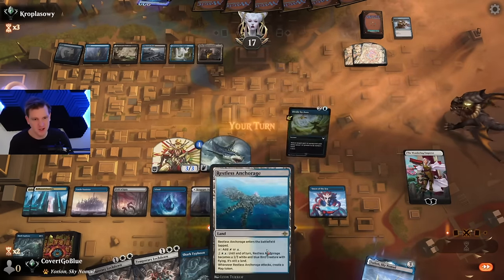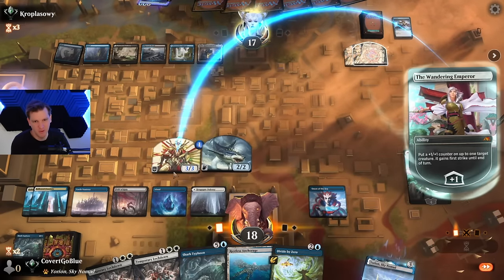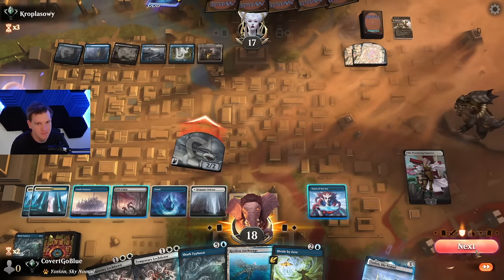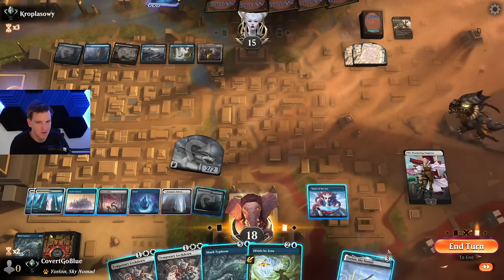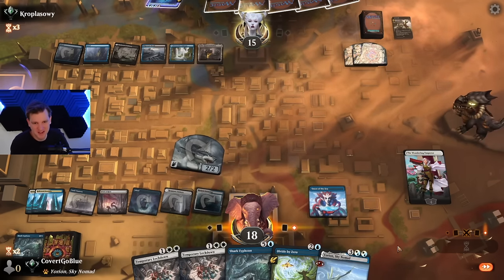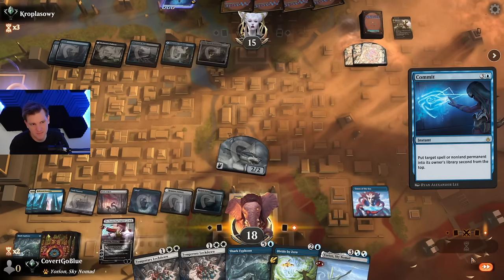Divide by Zero. Let's keep plussing — we want their removal spell to go on the non-flyer if they're going to cast one. By Yorion! I Yorian. It's getting to be that time; I want them to use the Sanitarium, I want to cycle these Temporary Lockdowns. Instead they commit the Narset — the Wandering Emperor, again. Okay, patience. There's their Narset — we can attack it, can't attack it for four. We can also Divide it by Zero in response to some triggered ability.